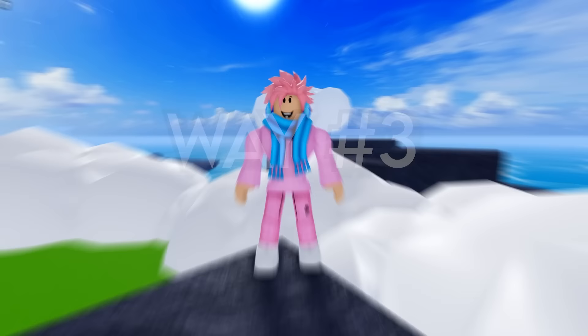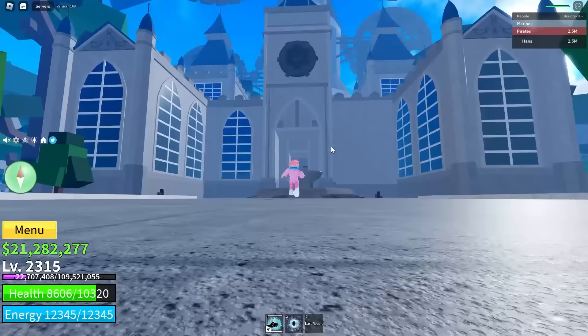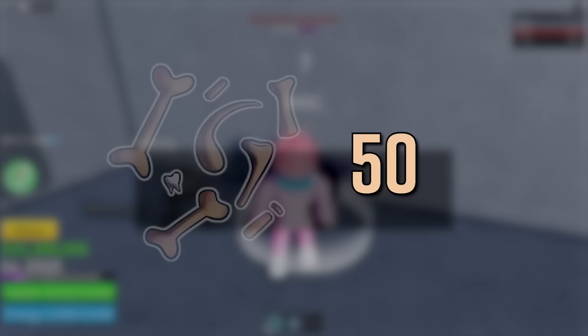This next way to get fragments is a bit randomized, and the way to do this is using the Death King. When you walk up to the Death King NPC, who is located at the Haunted Castle, you can trade in bones to get random surprises. One of the surprises is fragments, and it's one of his more common rewards. The Death King gives you around 100 to 300 fragments on each roll, and it costs 50 bones to do one roll. You can only use the Death King 10 times every 2 hours.